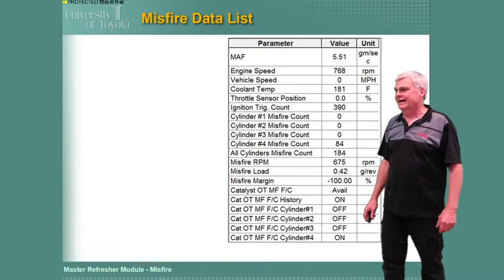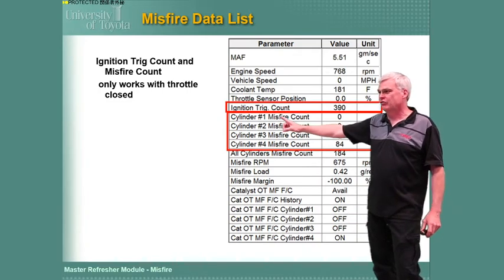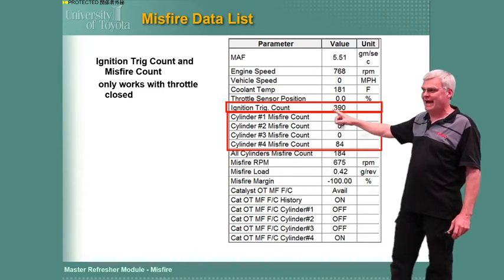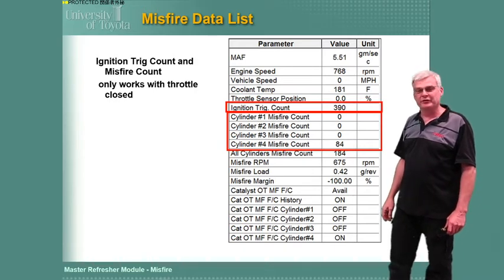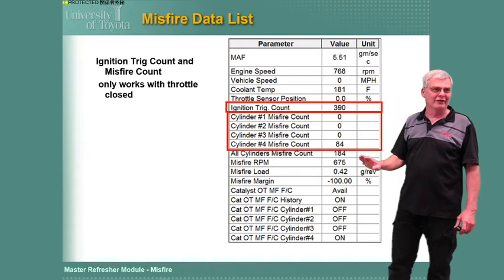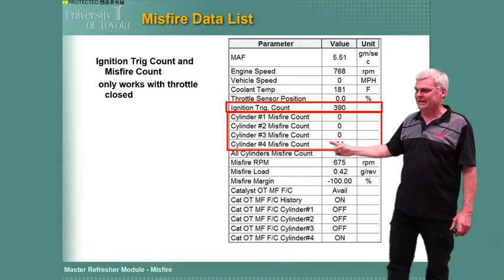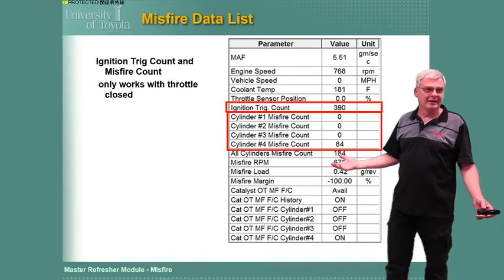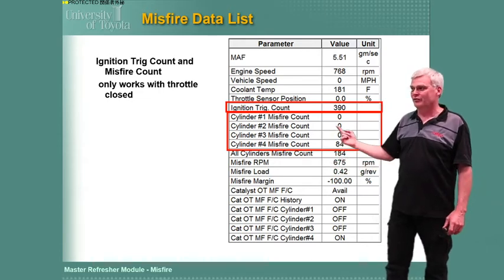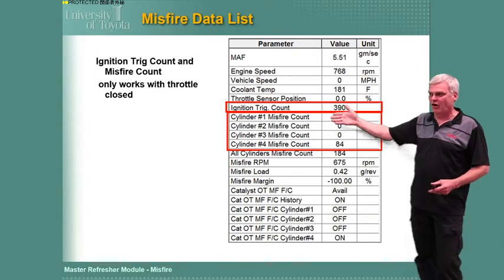The misfire data list has been very confusing throughout the years, and I'm going to show you quickly why you guys have had tons of problems with it. The ignition trigger ticks away counting the speed-up events of the crank, but it only works at idle or very low load. As soon as you put your foot into the throttle and get some load, that trigger counter is going to stop counting, which means the misfire counters stop working. And most of the time, you need to get your foot in the throttle and load it to get the misfire to happen.